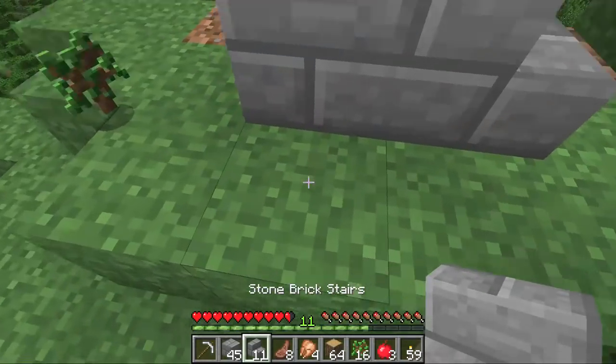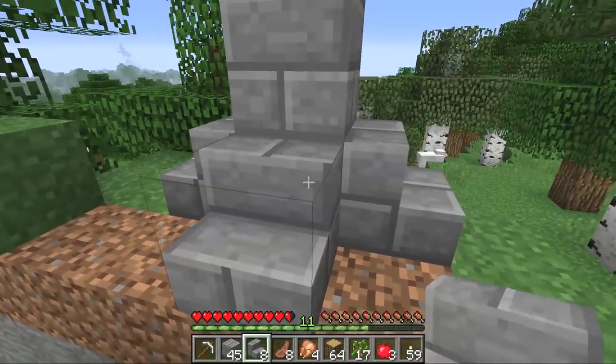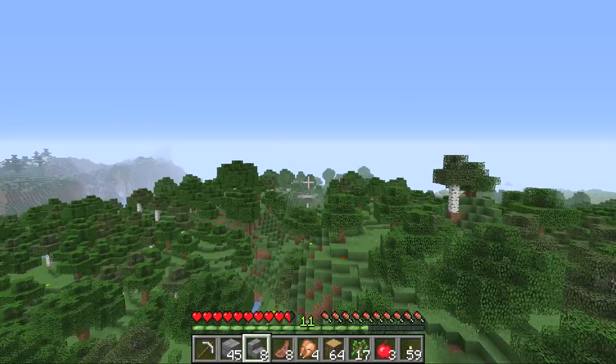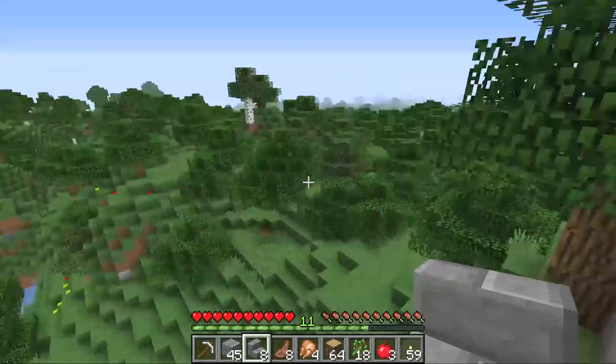Wherever we are in this area we will be able to see this beacon, and this beacon kinda represents the molehole castle. So we got a beacon over there! We probably want another one down there somewhere, just so that if we go adventuring, we'll be able to find our way back.